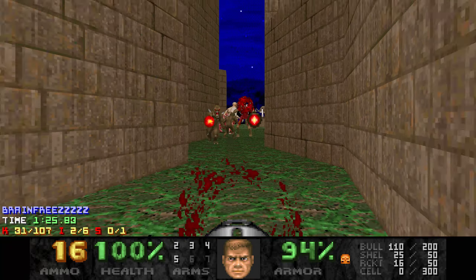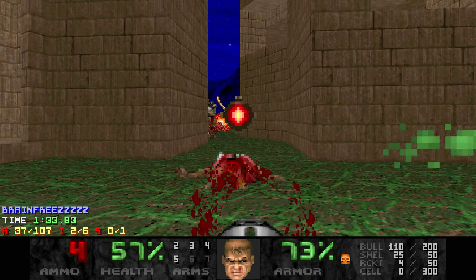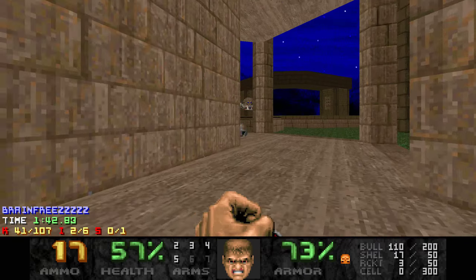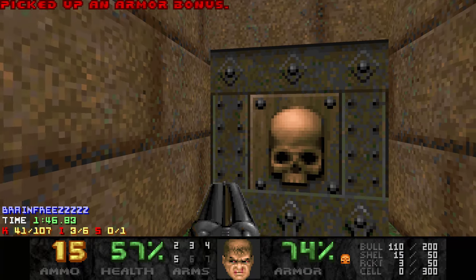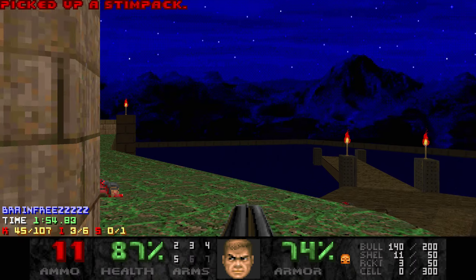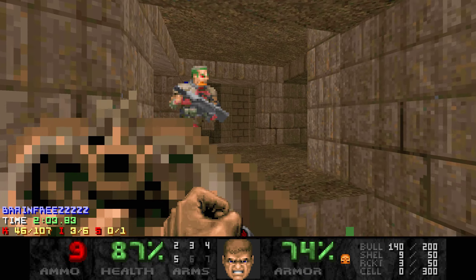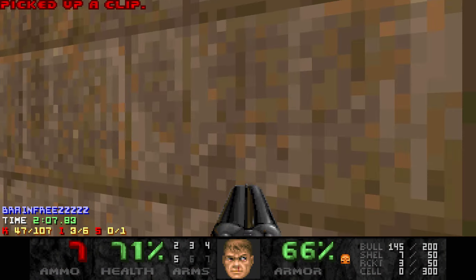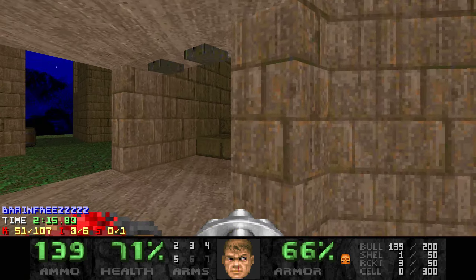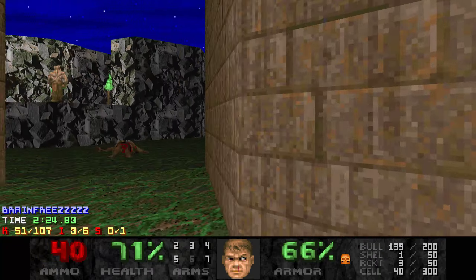I'm just going to spawn in our trawl. Now let's get the yellow skull key - it gets real. We're going to activate this which will bring out the pinkies and bring out a spider mastermind. But luckily there's a BFG over here you can get once you have the yellow key. Alright, now our goal is to kill the mastermind.